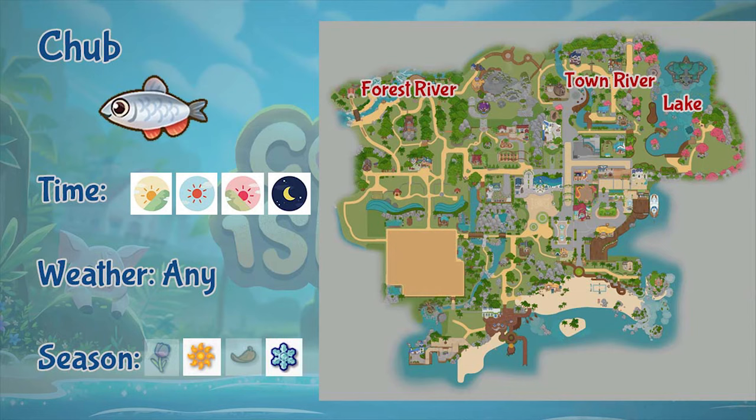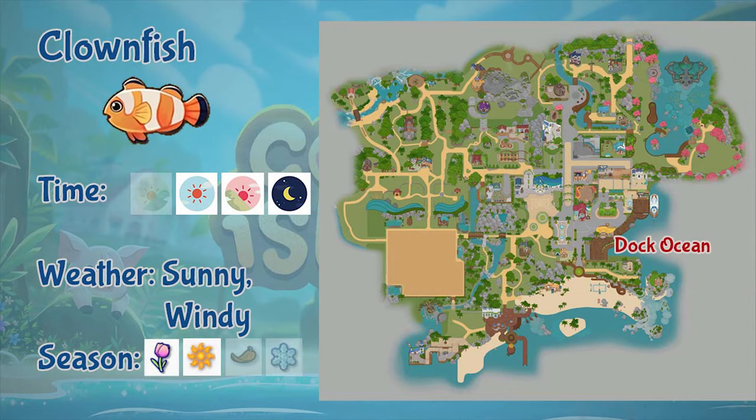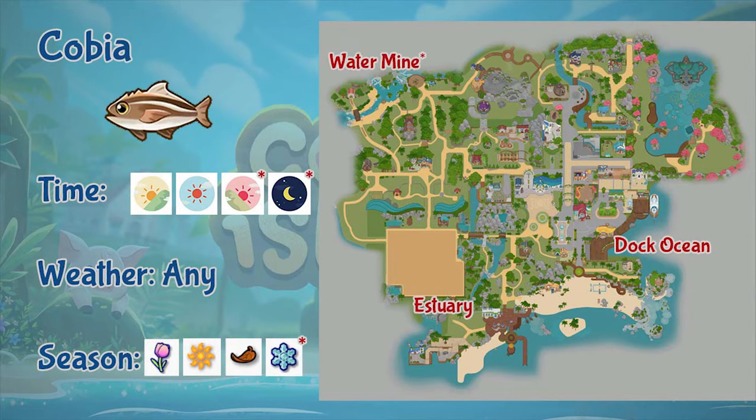Next is the chub. Chubs only appear in the lake and in the town and forest rivers. You can fish chubs all day and in any weather, but only during summer and winter. Next is the clownfish. You can fish clownfish at the dark ocean. It appears from afternoon all the way to night, only in sunny or windy weather, and only during spring and summer.